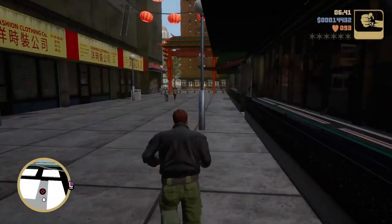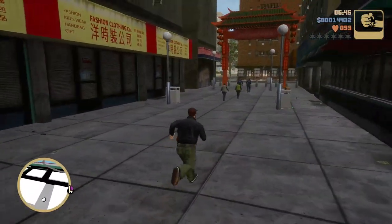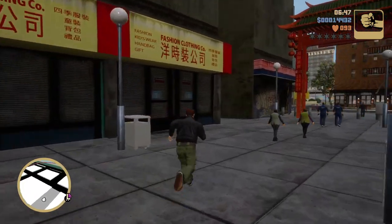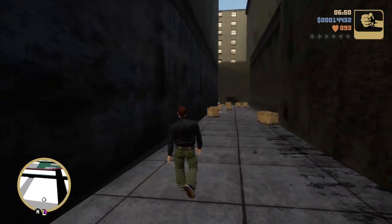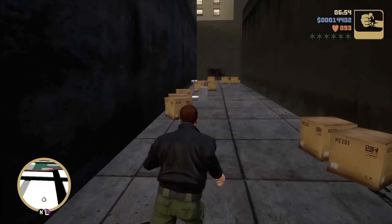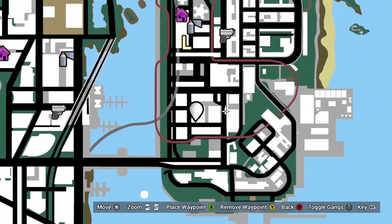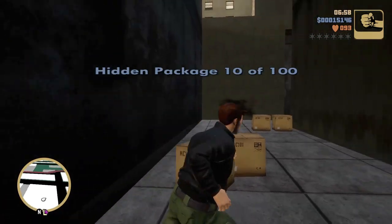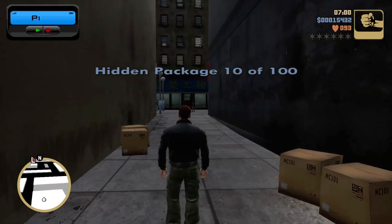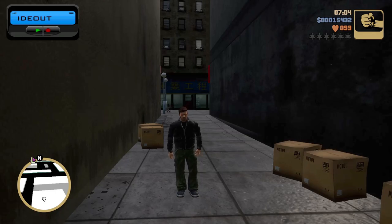Number ten is down here in Chinatown, near the triads. The good thing is the triads don't hate us yet, which is why we're doing this early in the game — we don't have a reputation with any of the gangs yet. That is very useful. Pistol delivered to hideout — beautiful. A beeper, before cell phones made beepers.